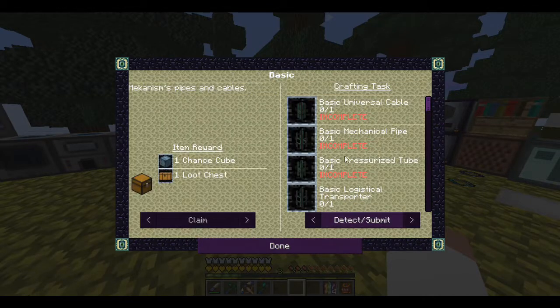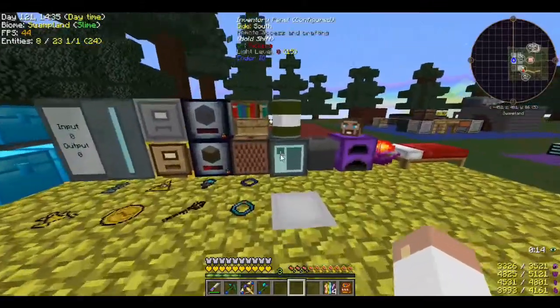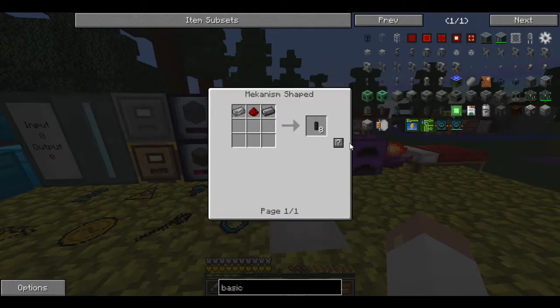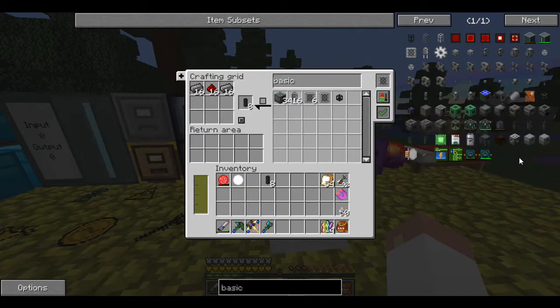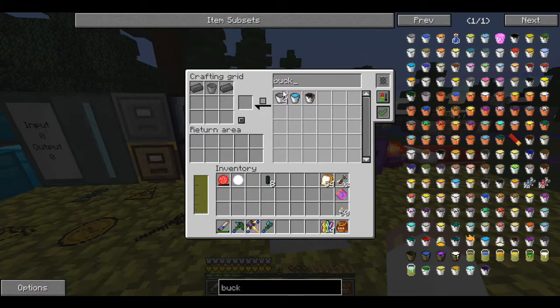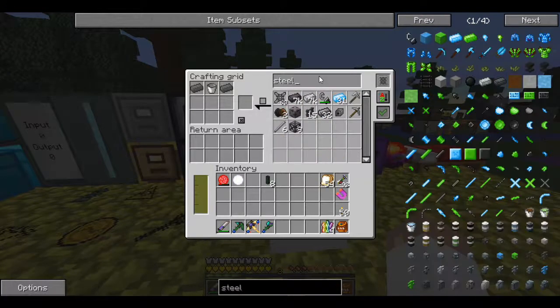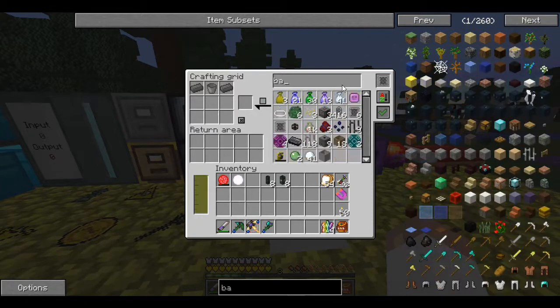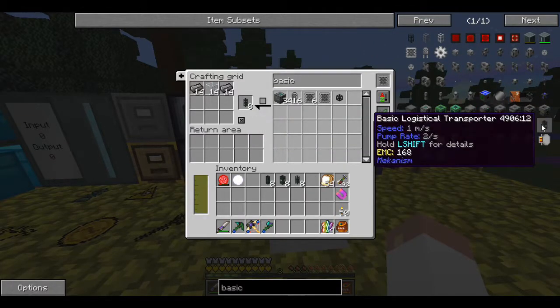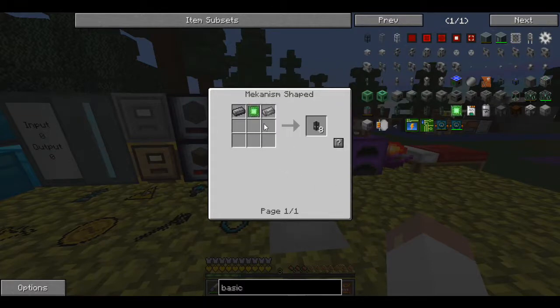Let's start with the basic universal cables, basic mechanical pipes, pressurized tubes, logistical transporter, and thermodynamic conductor. I'll search 'basic' since that's in all of them. The basic universal cable is easy - iron and redstone. For the mechanical pipe it's a bucket and steel.